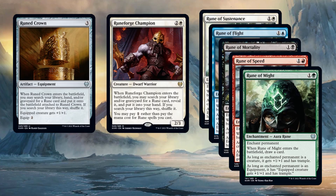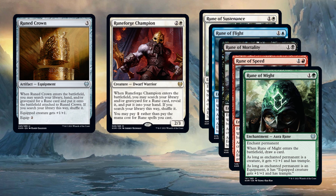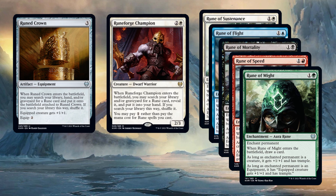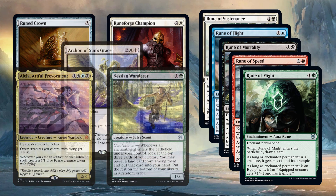But add in Runed Crown and Runed Forge Champion, and suddenly things get more exciting. In Limited, if you open one of these payoffs early, you can pick runes highly after that. Or in Constructed, you have access to all these cards, and maybe some more ways to help them out.